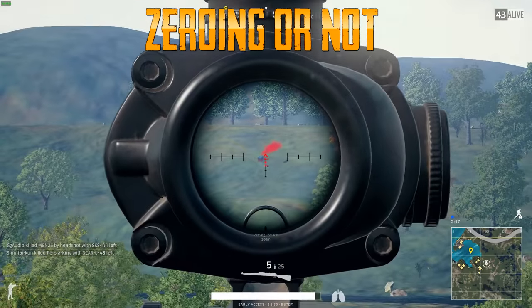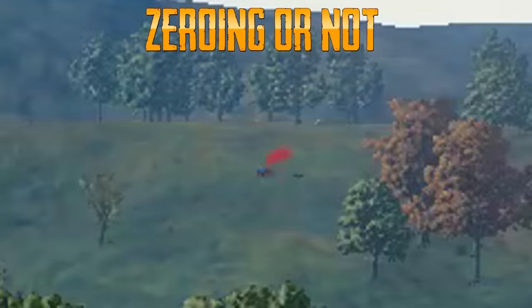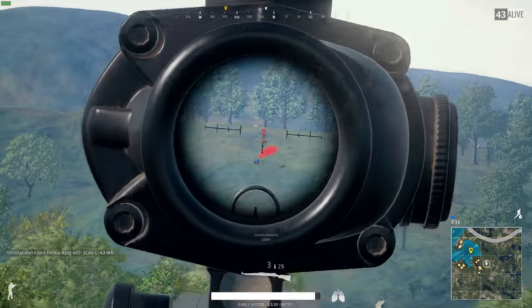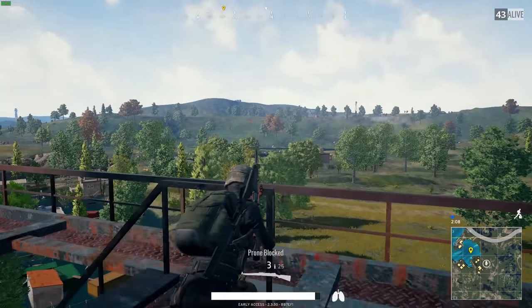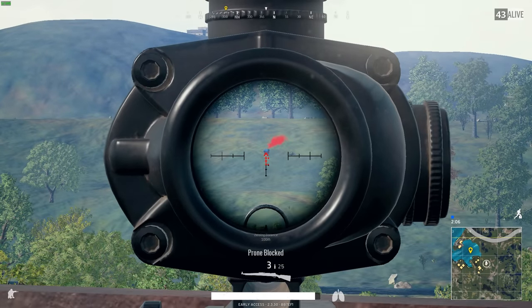There's two ways to learn to shoot across distance in this game. The first is obviously to use the scope indicators, where you lift your weapon and shoot accordingly. The second one is zeroing. If you go with zeroing, I suggest you rebind — if you have them — the thumb buttons on your mouse to zeroing up and down, rather than using page up and down, because that's kind of far away and you either let go of your mouse or your movement keys.